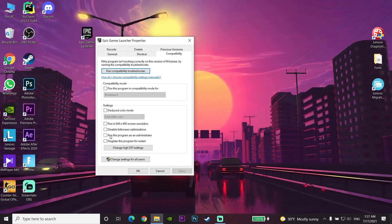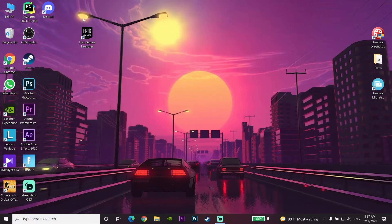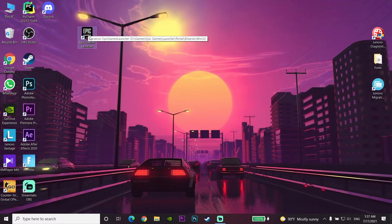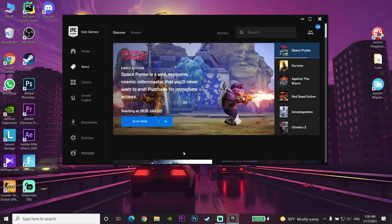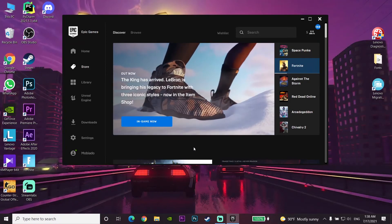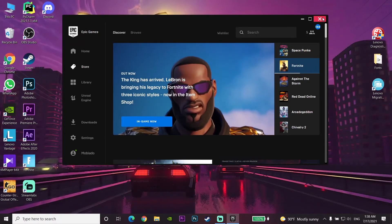In the Compatibility tab, check the option Run this program as an administrator, then click Apply and select OK. You can also run Epic Games as administrator by right-clicking on Epic Games Launcher and selecting Run as Administrator directly, then selecting Yes. As you can see, Epic Games Launcher now works.